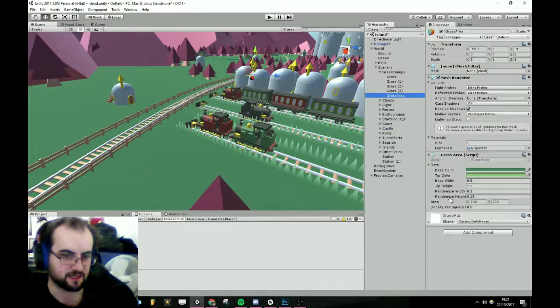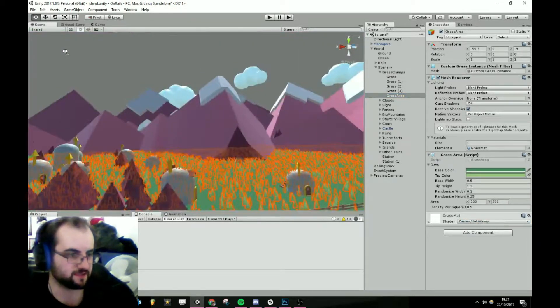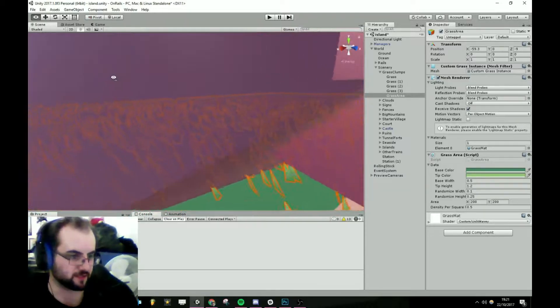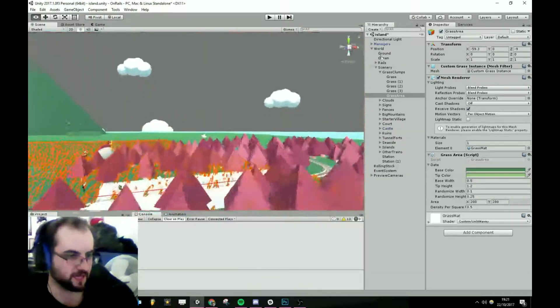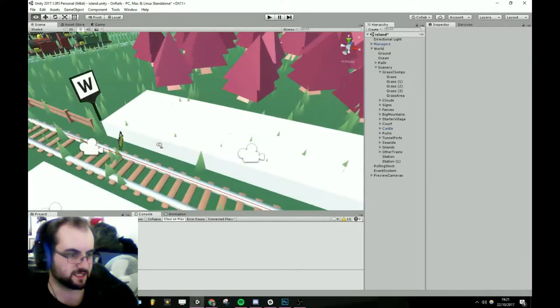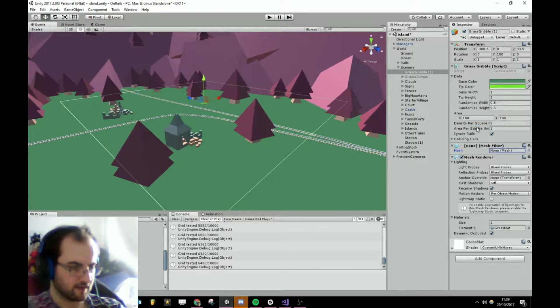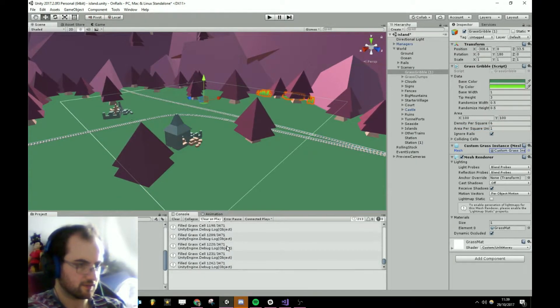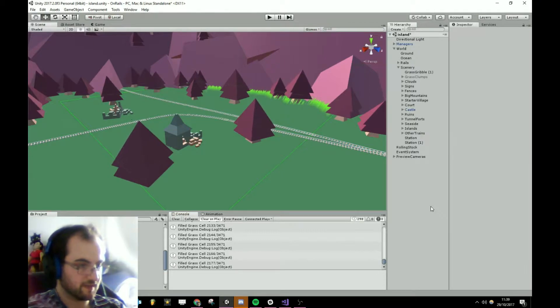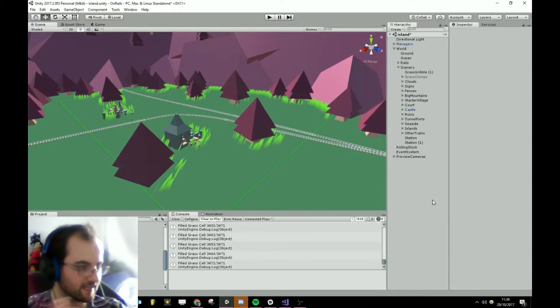I went one over that, and if I click here — I made this grass area script, which just fills an area, and unfortunately also fills it under the mountains and in the stations. The first thing it's going to do is scan the whole square for any grass that it needs to fill, any trim — and there we go! It's just filling it!